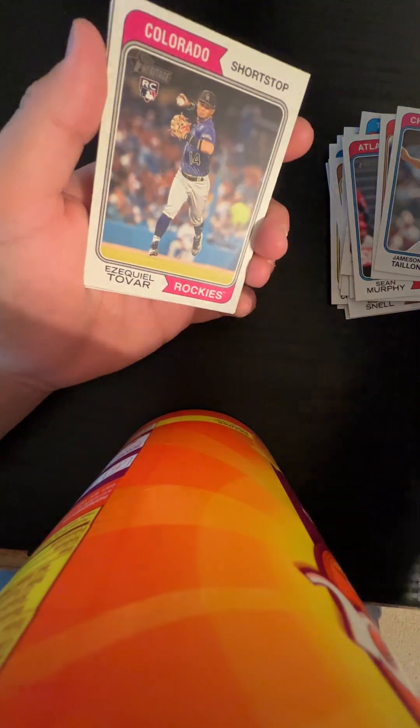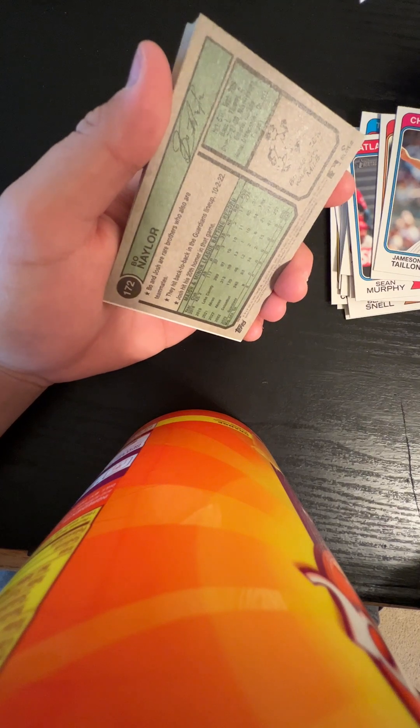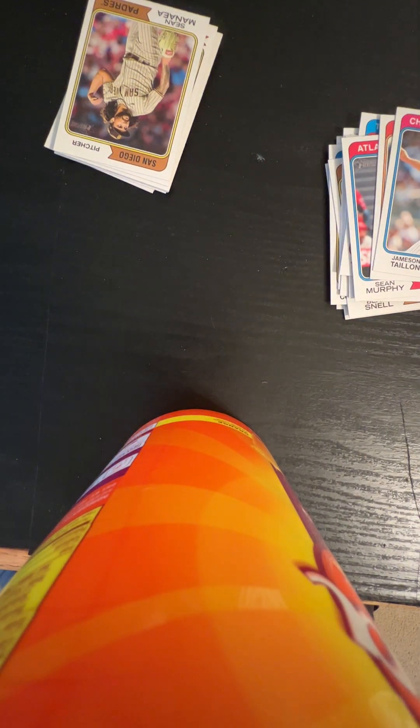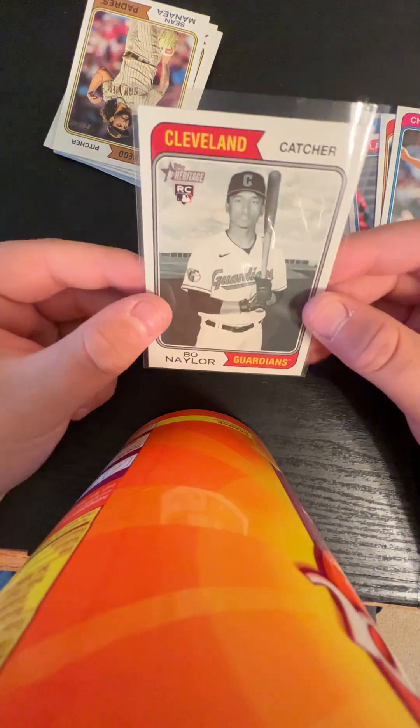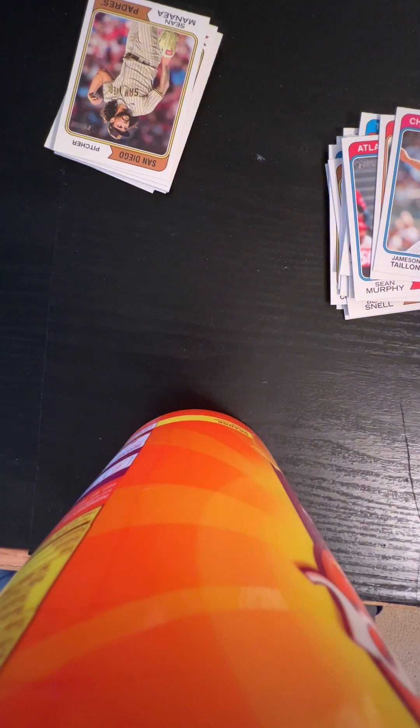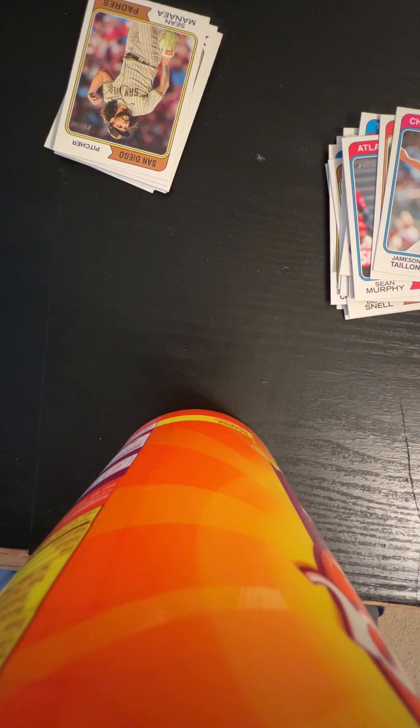Ezekiel Tovar rookie. Bo Naylor card — no way, guys! There's no way I got this card. I think this is one of the rarest inserts you can get in the set. I have a Bo Naylor auto from a couple years ago, so he's finally called up to the big leagues. This is a black and white Topps Heritage design. The black and white variation is 1 in 88 packs, so that is definitely good. Definitely one of the top cards we got out of this box. Corbin Carroll and a Bo Naylor rookie black and white — that's a good one.